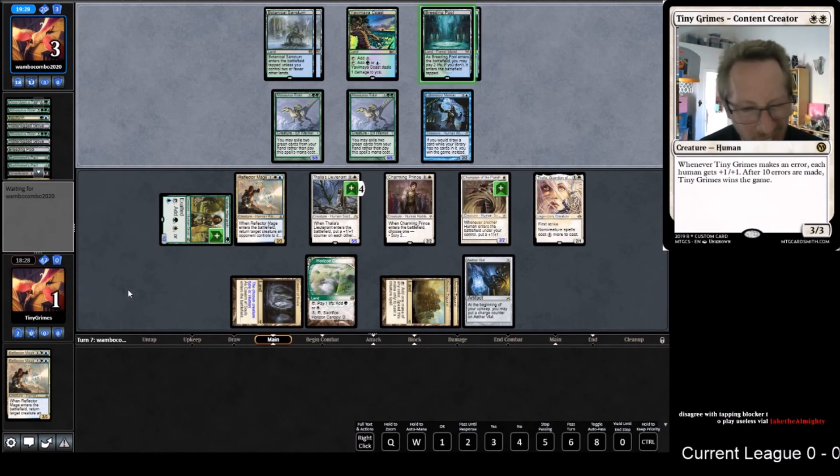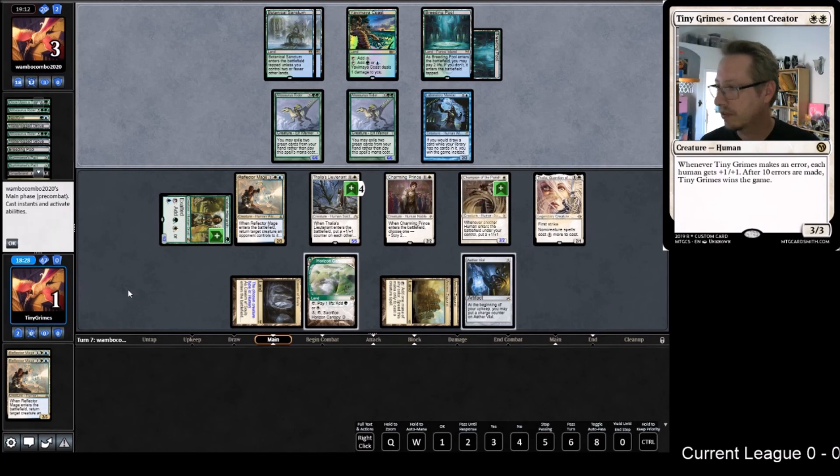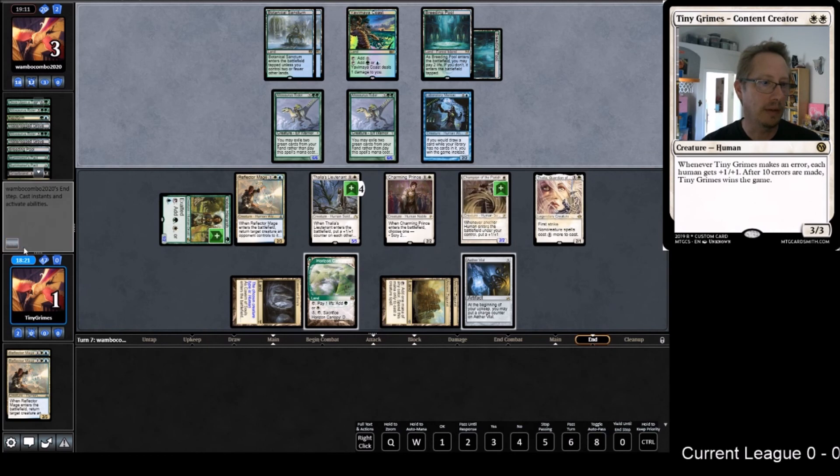We'll do the draw at the end to see if that was a critical component. Disagree with tapping a blocker to play a useless Vial - yeah, it's just the Prince is so good if you can Vial them in. It kind of looks like this game might go a while, but maybe not. Do we just run them over or is this an elaborate deke? What do they have that will beat me?